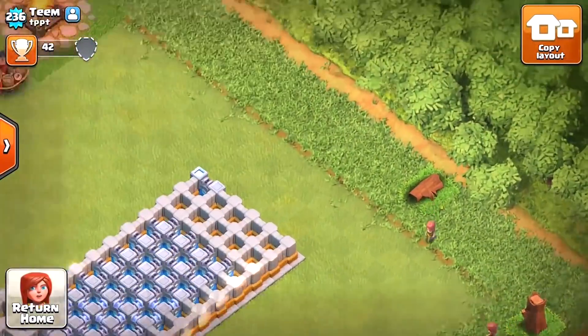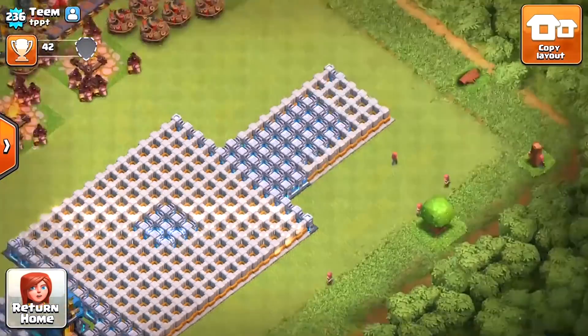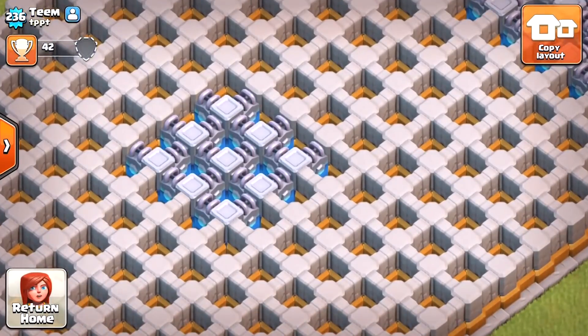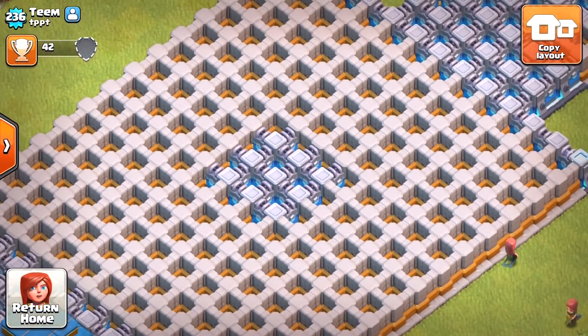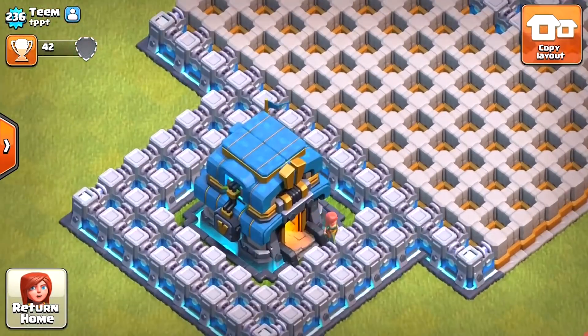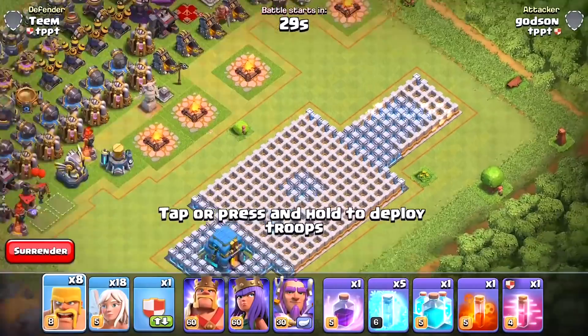There it is! We're going to have the healers right around here, and then we'll have the battle blimp fly across and drop the troops in where the blue squares are — where the level 12 walls are. Then we'll see if the healers can help these guys get out to the town hall. This is going to be interesting, let's try it out.